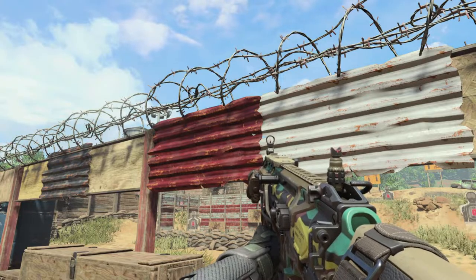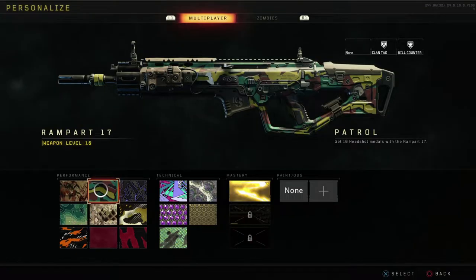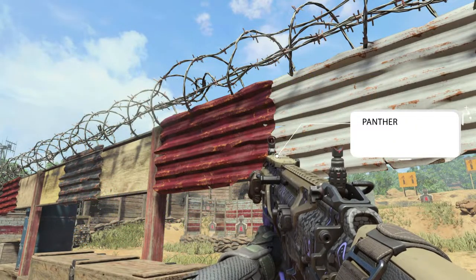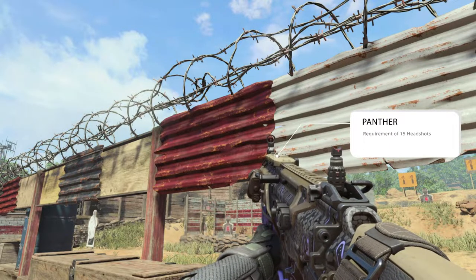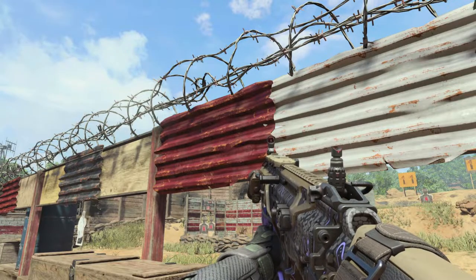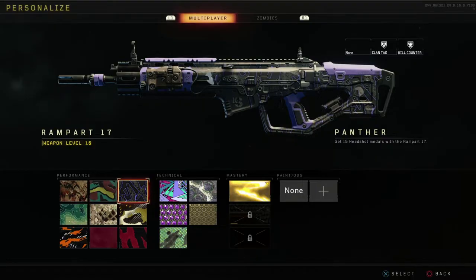It's not amazing, but for a 10-headshot camo it's pretty easy and pretty good looking. Now we have the Panther camo at 15 headshots — definitely probably one of the ones you'll see people using, even though it's a significantly low requirement. The Panther camo is pretty cool.